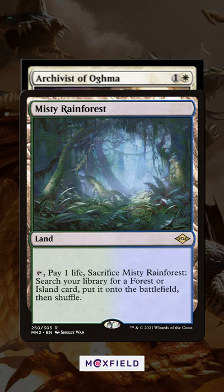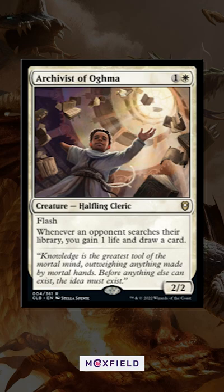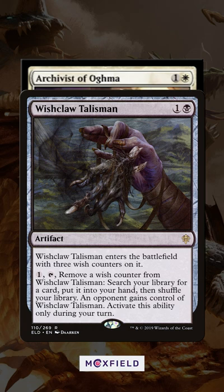It can get a lot better if you want to tempt your opponents to search their libraries. Why not give them a Wishclaw Talisman, with which you can search and potentially draw two cards and gain two life as well as your opponents search.